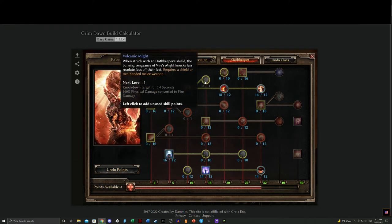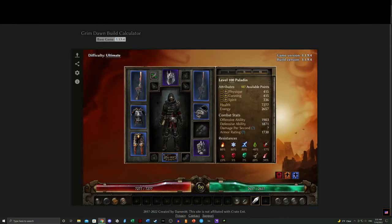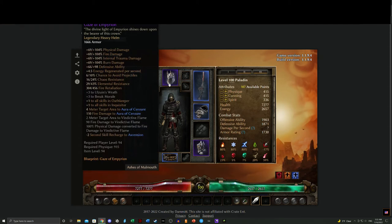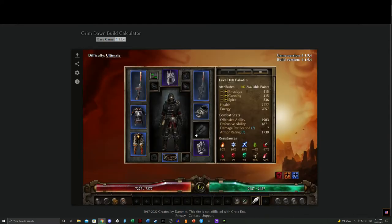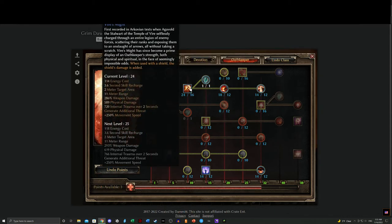If you really want to go hard into the fire, you can throw a point in Volcanic Might for a little knockdown and fire damage. Sometimes I'll run this, sometimes I won't — it depends on your other pieces of equipment. I typically equip the Gaze of Empyrean which increases physical damage, so if my gloves really increase physical damage and I equip them for resistance purposes, maybe I won't use Volcanic Might. It's a pretty safe bet to run Volcanic Might though, and it's a very potent ability even with a two-handed gun.